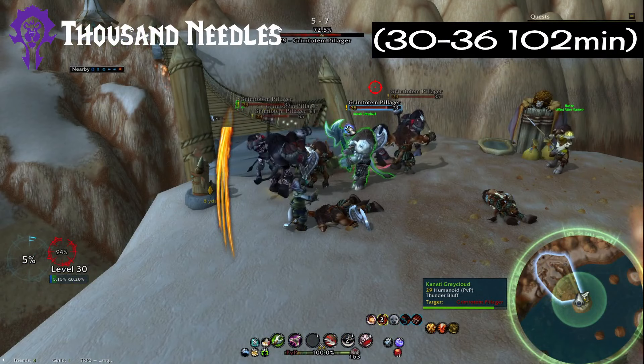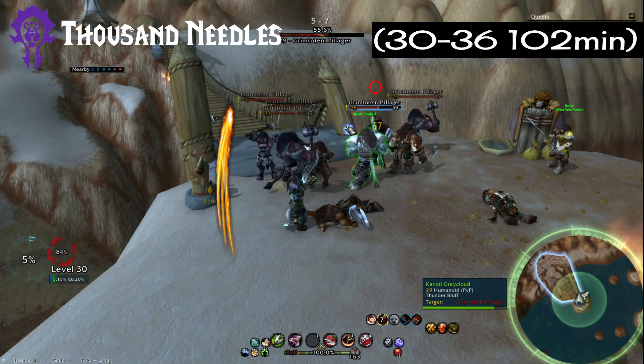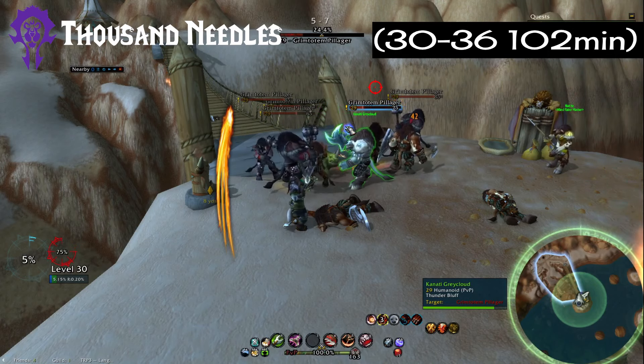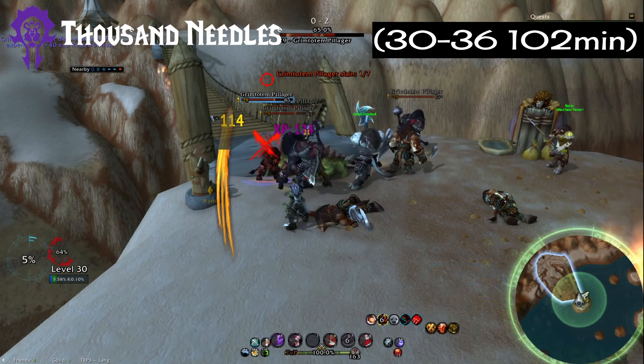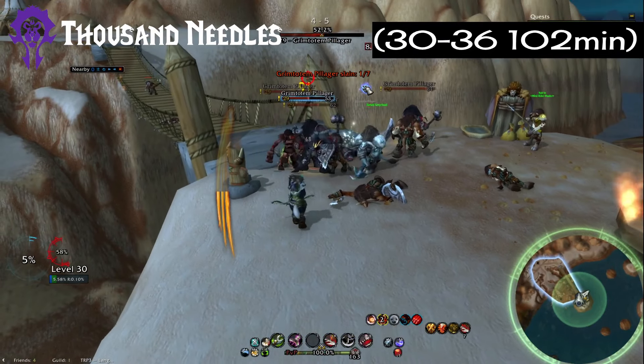The next faction neutral zone is Thousand Needles. This is not one of my favorite zones because it is very difficult to traverse, even with the free boat they give you. So I purposely went there at level 30 with basic flying. I went from 30 to 36 in 102 minutes — not bad.